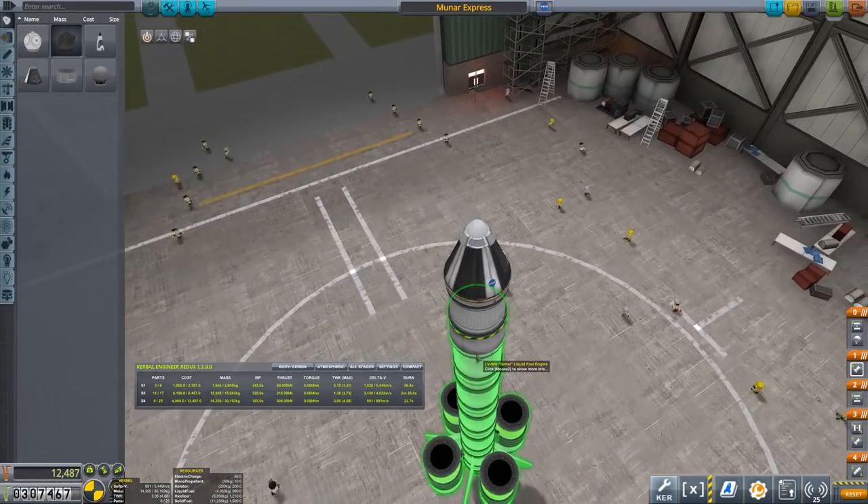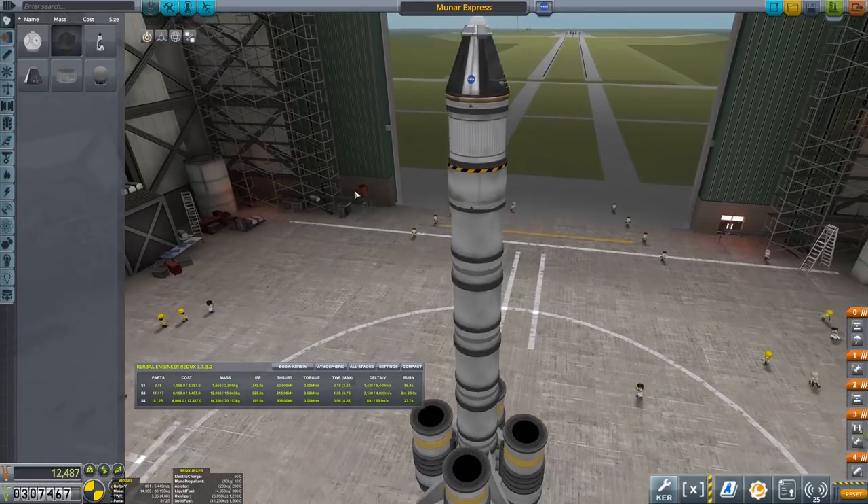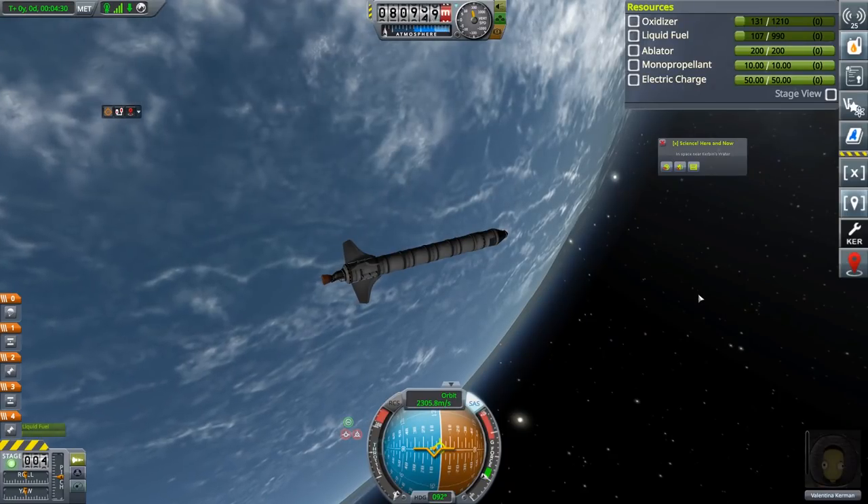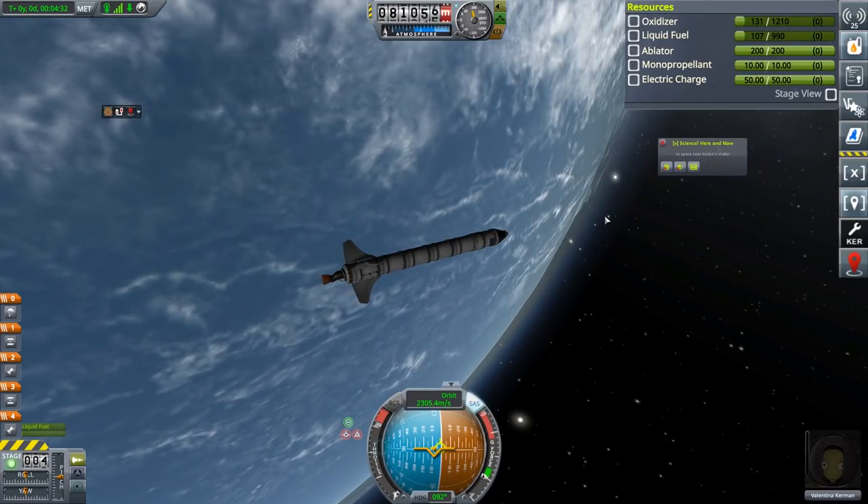Maybe I should put some of those science experiments back. Anyway, you've seen me do this before, so I'm going to just make sure the staging is correct. Yeah, all looks fine. Save that and head over there. Okay, so here we are in orbit.